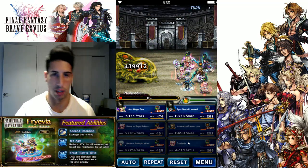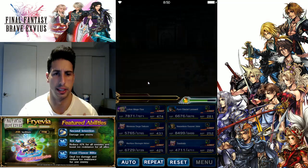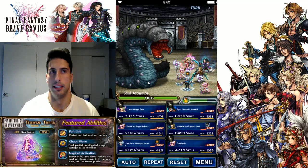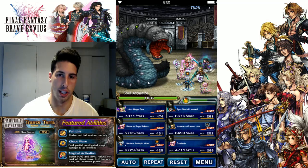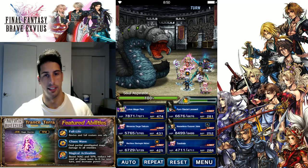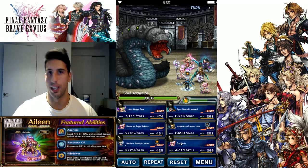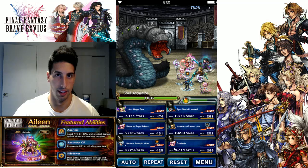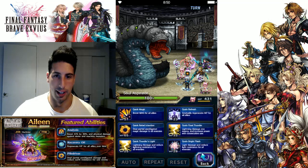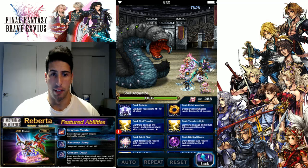So we got the news: you guys are gonna be able to pull for these units. The first day today you have a higher chance of pulling Fina and Blaswell. Then if I'm not mistaken, on Sunday you'll get a higher chance of pulling Sakura and Nameless Gunner Jake. On Tuesday you'll be able to pull for Nicole and Lid. Lid is the only one I'm missing and the one I want the most, so that's the one I'm gonna go for. I have some tickets saved up.